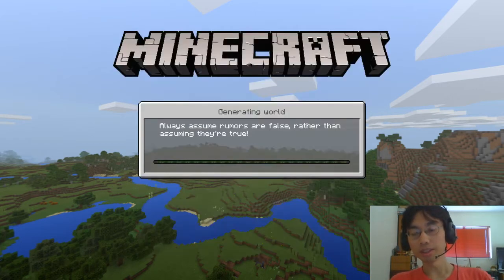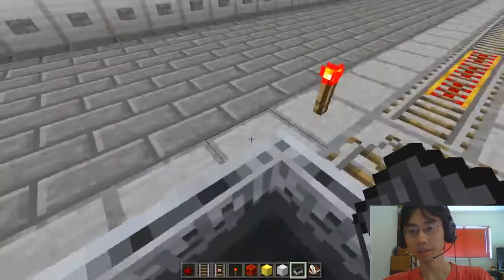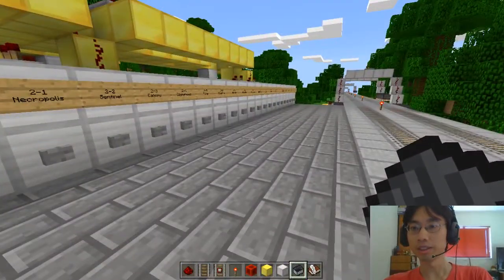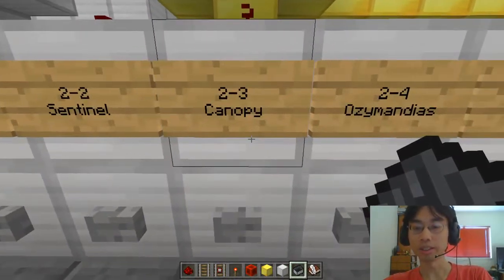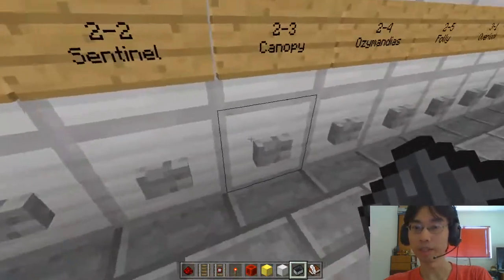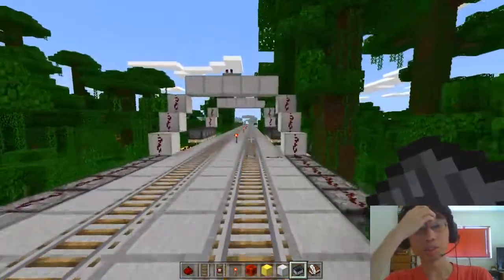Hello everyone, Simon here. Welcome back to our Minecraft trains project. We are in a cart - we are in 2-2 Sentinel. We've joined up 2-1 and 2-2, and now we're moving to 2-3 Canopy. Let me just ride the train to where the junction branches off.